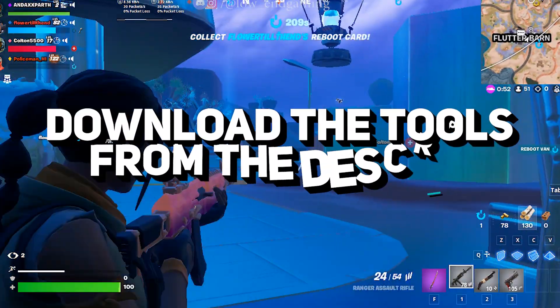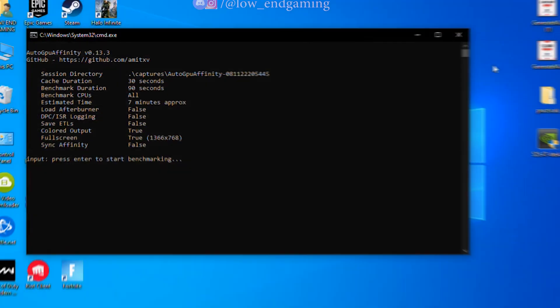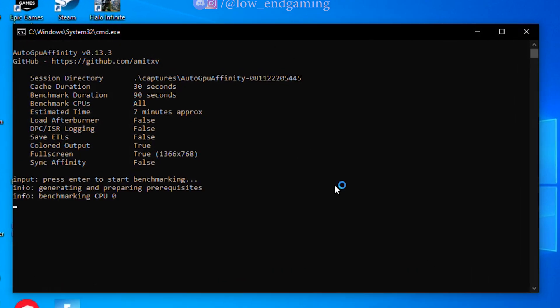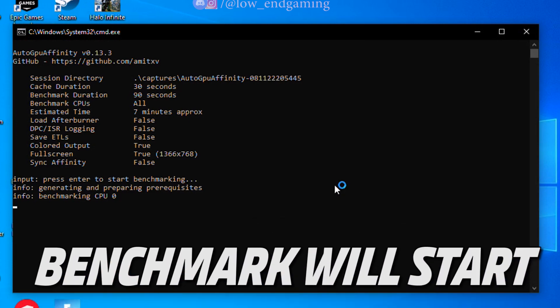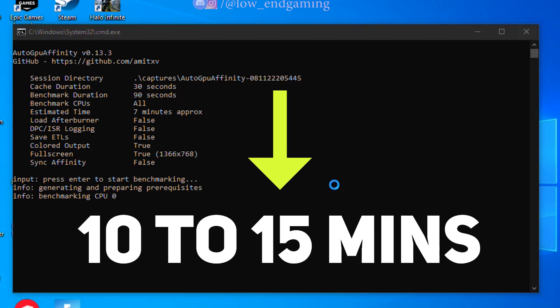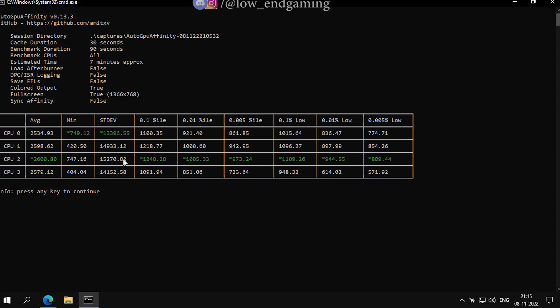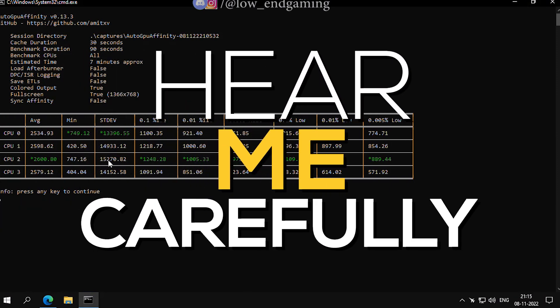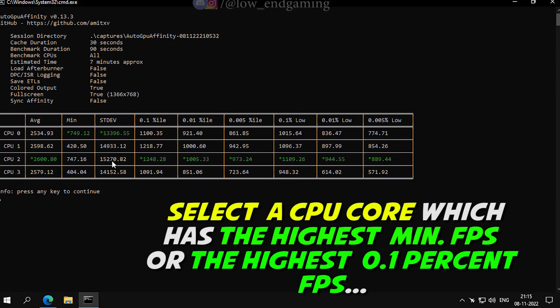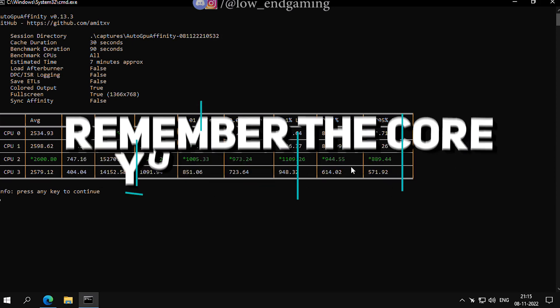First, go down in the description below and download the two tool packs and extract them. Now open the Auto GPU Affinity folder, right-click on the start file and run it as an administrator. Press enter and the program will benchmark your CPU, which will take around 10 to 15 minutes. After the benchmark test is done, a table will appear on your screen. Select a CPU core which has the highest min FPS value or the highest 0.01% value. In my case I can choose CPU 0 or CPU 2 — in your case it may be different. Remember the core you want to select.